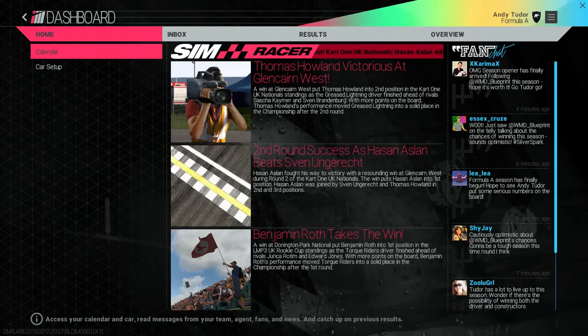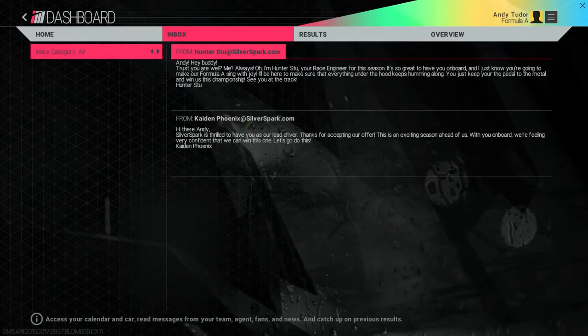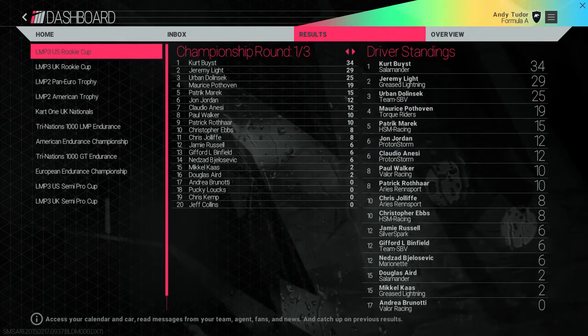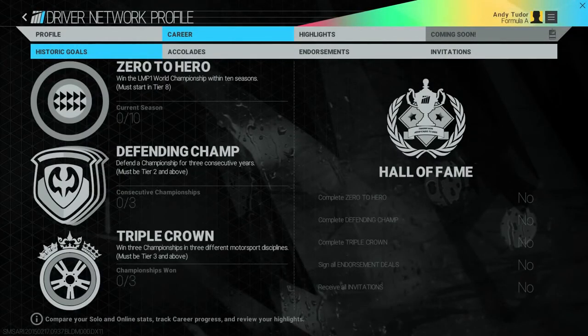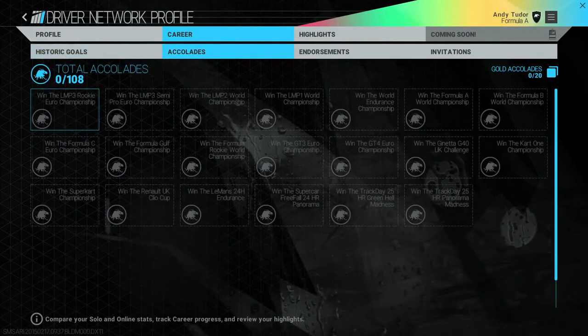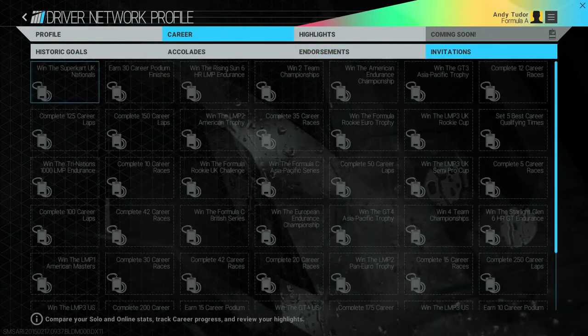Your career dashboard is where you'll get updates of the motorsports world happening around you and get feedback from a growing legion of fans on your progress. It looks like they're already excited at your first signing. You can also talk with your team, receive offers from scouts and various companies, and review the results, standings, and regulations of your current chosen racing discipline. You can also check progress on your career via the driver network profile, where you can see progress towards historic goals and hall of fame status, any accolades earned that may attract the attention of scouts from other teams, any endorsements signed, and any invitations received to take part in special exhibitions or owners club events.